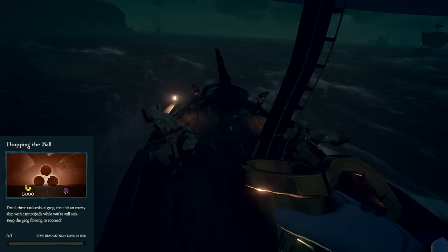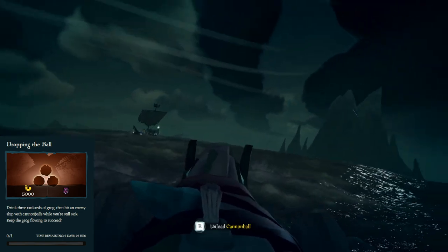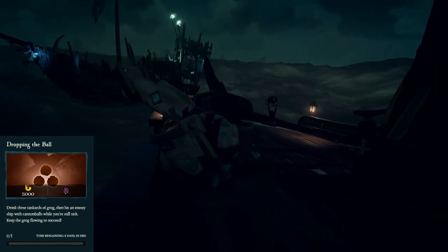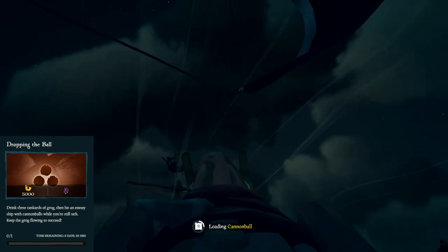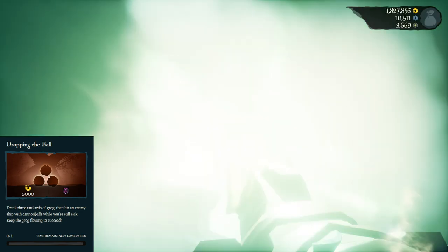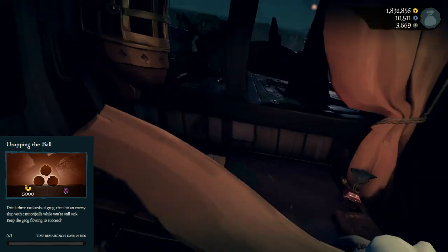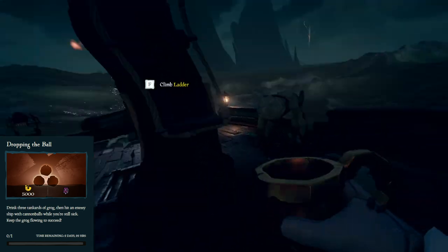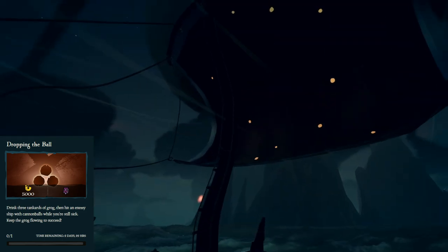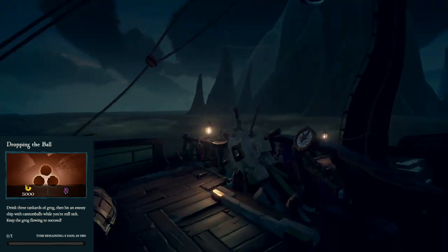For Dropping the Ball, you need to drink three glasses of Grog and then hit an enemy ship with a cannonball. For this, you probably just want to get into a fight while drunk, find another ship that will help you with it, or your third option — which might be the easiest — is finding a skeleton ship, because skeleton ships do count for this challenge. If you're having trouble finding a player ship, you can just look for ones with the spooky lights or go to one of the ship clouds in the sky. I don't recommend attempting this in an hourglass fight, as you won't be able to drink Grog in the tunnel or before you surface.